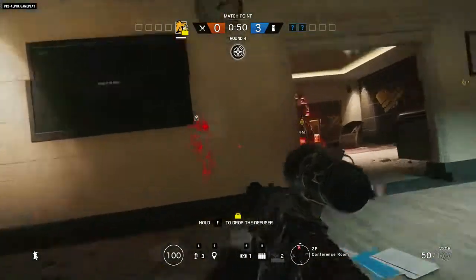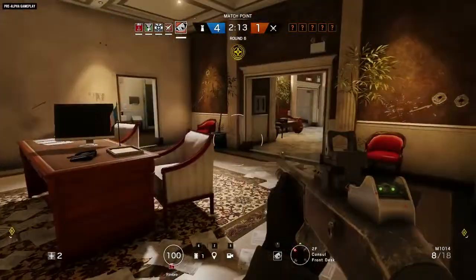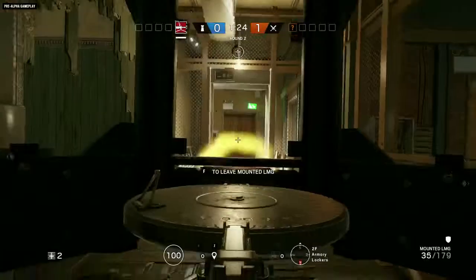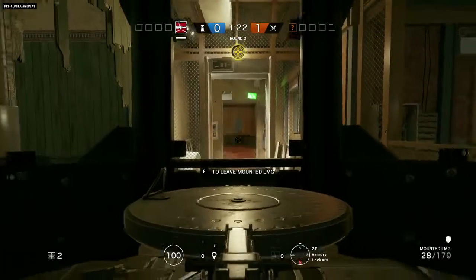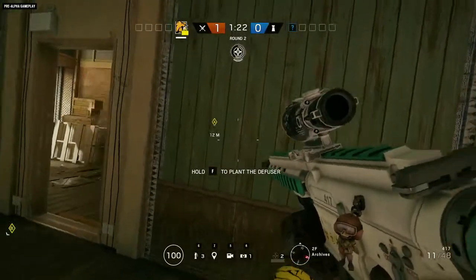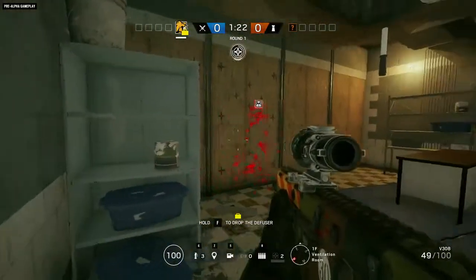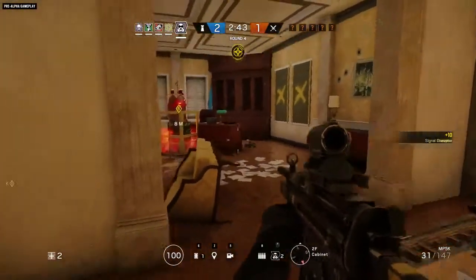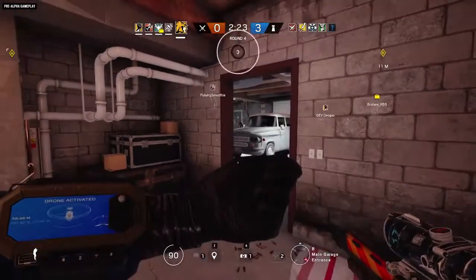The easiest way for defenders to avoid getting tagged by the scan is to simply not move your feet. You can rotate in place, aim down sights, fire your weapon, and even change stance without being detected, but the second you move your feet, you're tagged. Mute jammers will disrupt the scan so you can freely move as long as you're inside the jamming radius, but the moment you leave, you're tagged.